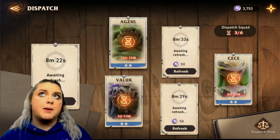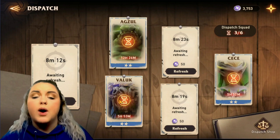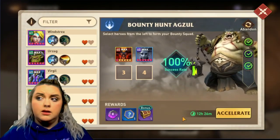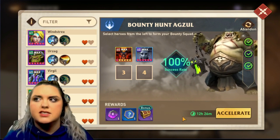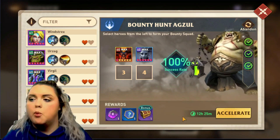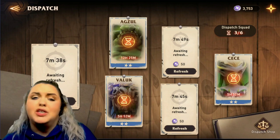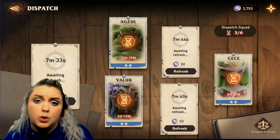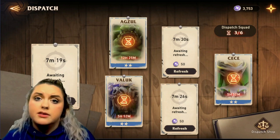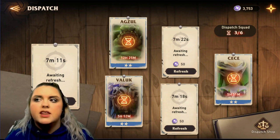A lot of people don't really know the best ways to use your dispatch. The biggest way is to farm for gear charms. I will not do any dispatches without making sure they have a gear charm. If it gives gold or jelly, I won't do those. The amount of gold you get from farming dispatch is not worth it — you're going to get more gold farming for glyphs or gear and selling what's not good in the shop.